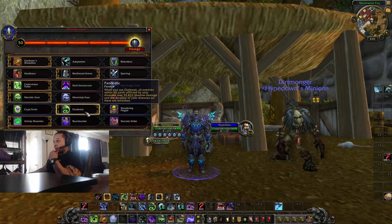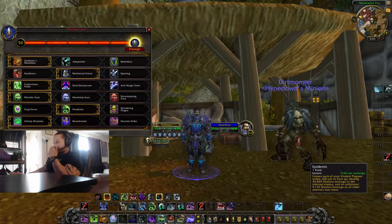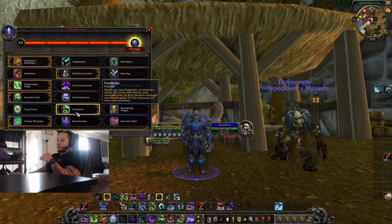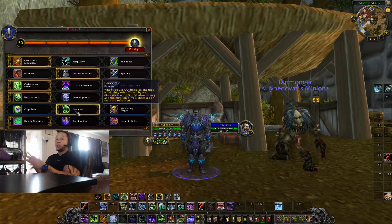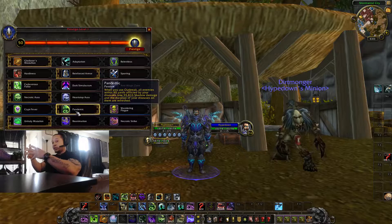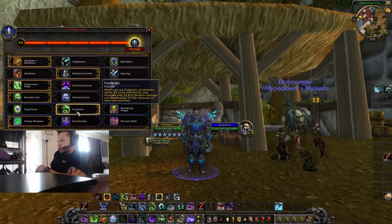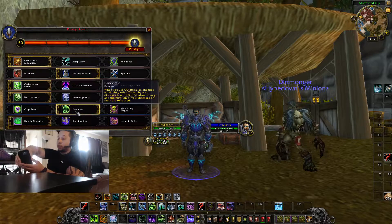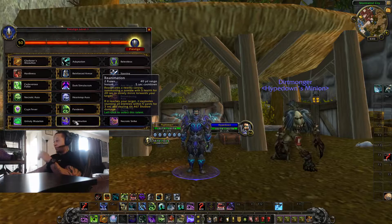With Pandemic, if you use Outbreak on a target that already has the disease, it flares up similarly to Epidemic but only hits enemies near that target rather than within 100 yards. So you spam Outbreak when enemies are together, and pop Epidemic when they scatter for the wide-range hit. You're pretty much a dot overlord — I did 100 million damage in one battleground.